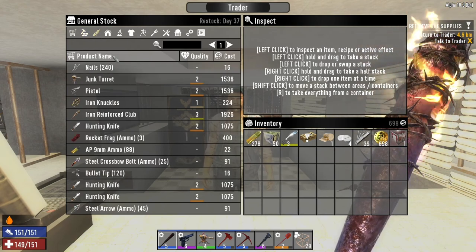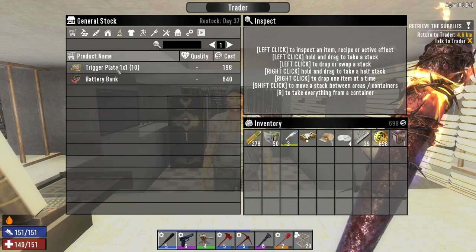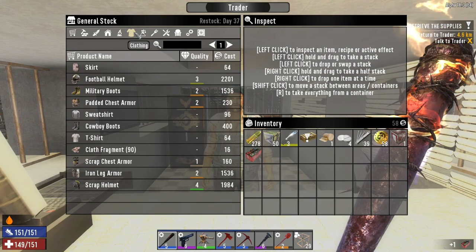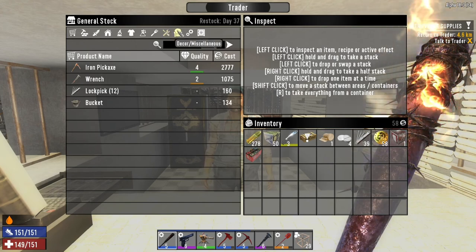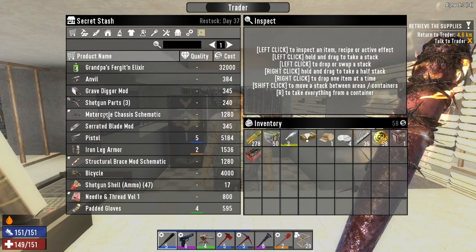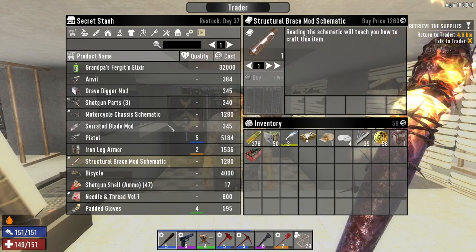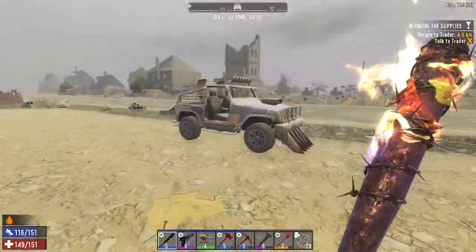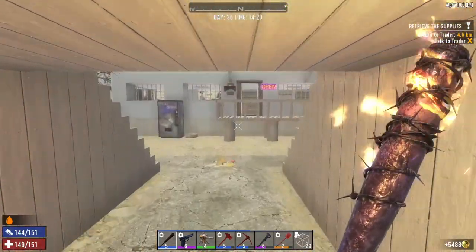Let's see what's here — I don't have anything immediately that I'm interested in. Maybe the battery bank — I might grab that. I've got most of my dukes in the 4x4 so if I need to I'll duck out and grab what I need. For now I want to buy some schematics and things like that, then grab my dukes and head back.